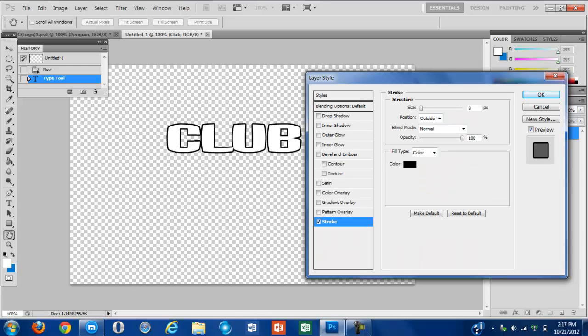The stroke and the outer glow definitely changed. The outer glow used to be blue on the outside — the black would be inside, the stroke would be — the blue would be outside. This time it switched.